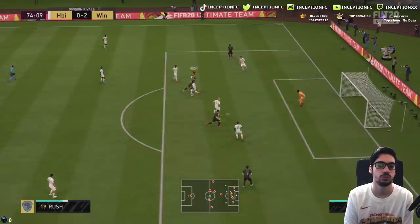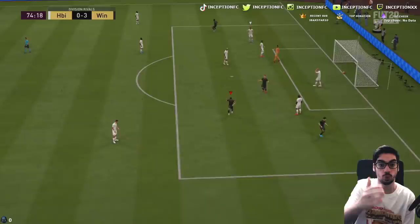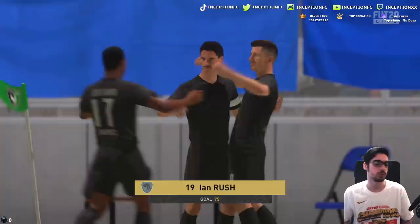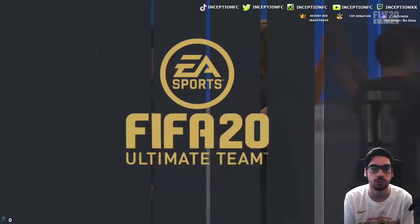He goes for the outside foot shot as well — when you're in that position directly facing goal, you aim the thumbstick upwards and it goes for the outside foot shot instantly. You can clearly see his dribbling is very responsive. The engine chemistry style definitely fixes this card in my opinion — the way he's moving around the pitch is really, really nice.